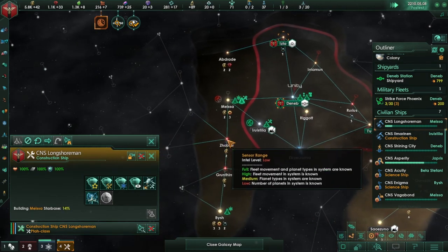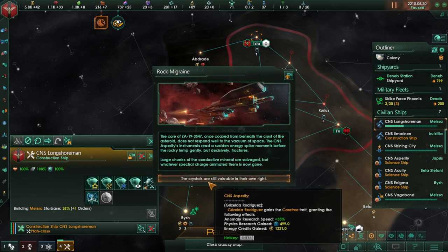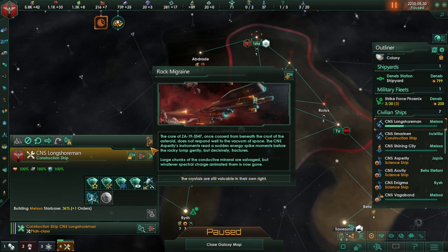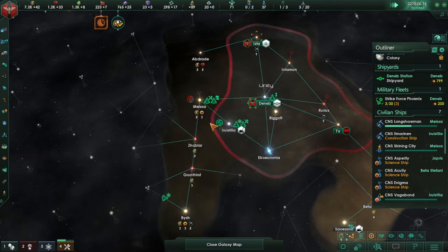System reconnaissance completed — let's build that star base and then move there. Rock brain — scans yield fascinating results. They seek permission to excavate the core and transport it to the nearest orbital station. Let's do that. The crystals are still valuable in their own right but it does not respond well to the vacuum of space — it's basically like we scooped out the brain and it didn't work. We gain physics research, energy credits, and research speed — that's kind of nice.